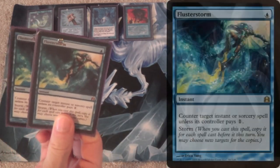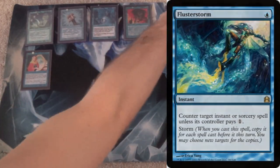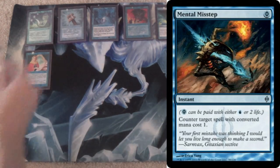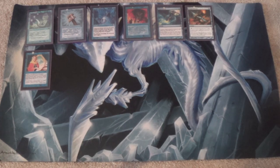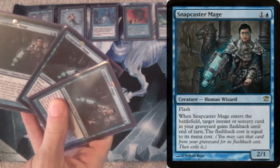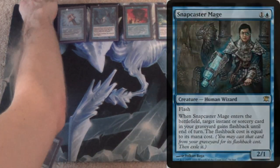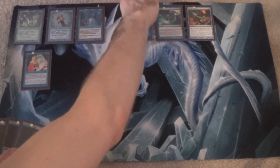Then Flusterstorm — two in the main, one in the side. There's also a single Mental Misstep. Ancestral Recall and other Mental Missteps are common enough that you sort of have to. And then three Snapcaster Mage. We have a lot that we want to flash back in this deck.